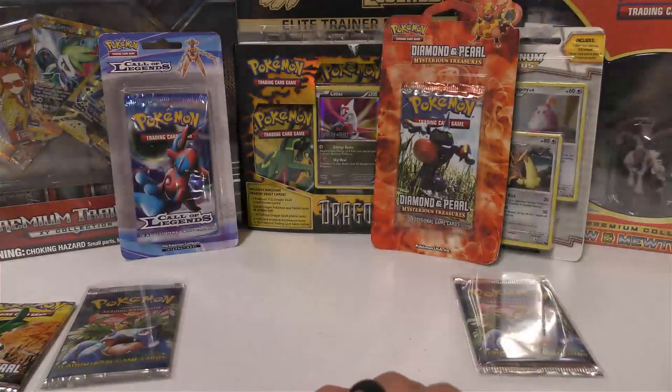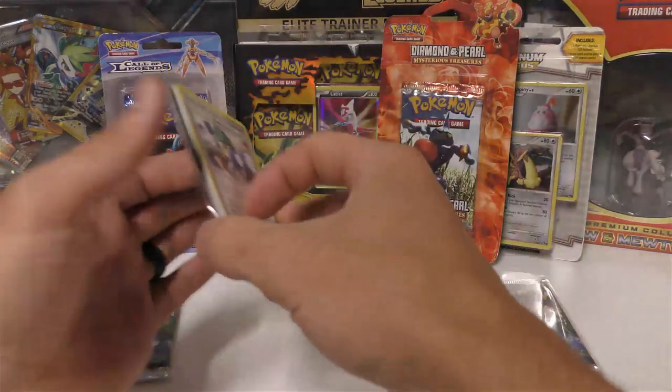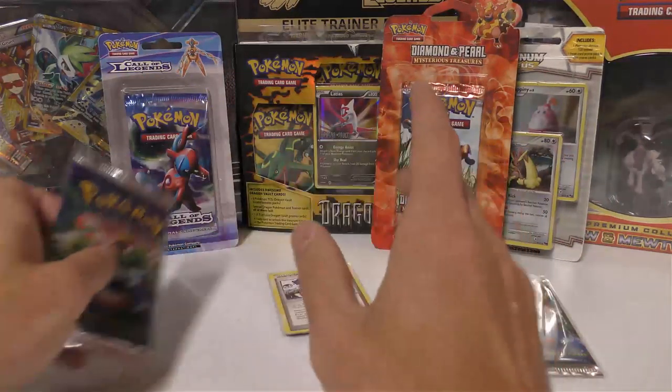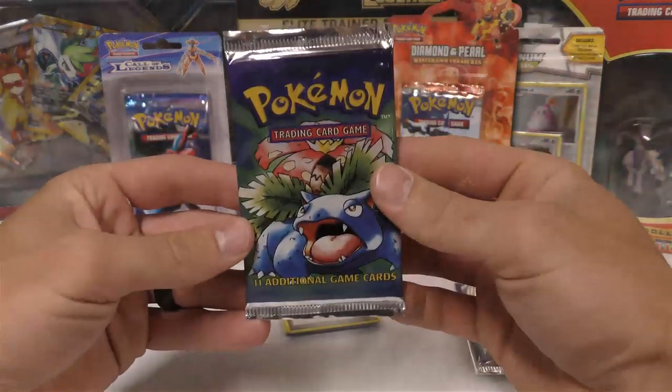I'm gonna put that in a case — it looks like it was the fourth card off the back. Kind of fun not doing the pack trick and actually pulling a holo from something Gino sent me. Maybe we'll pull all the holos in there, who knows. All right, we're gonna go into the base set booster pack.